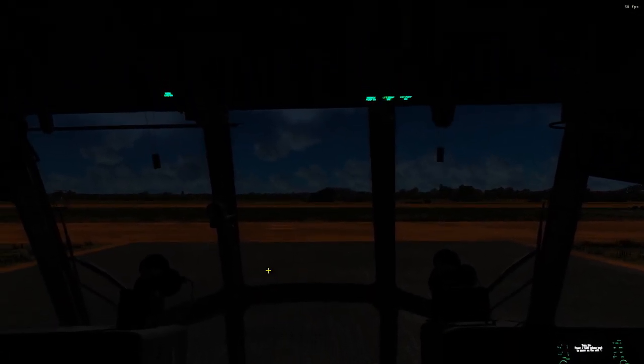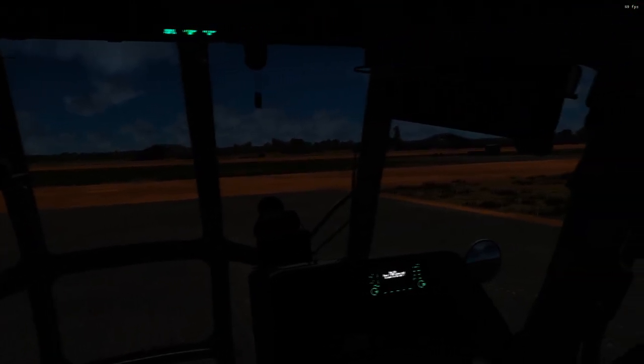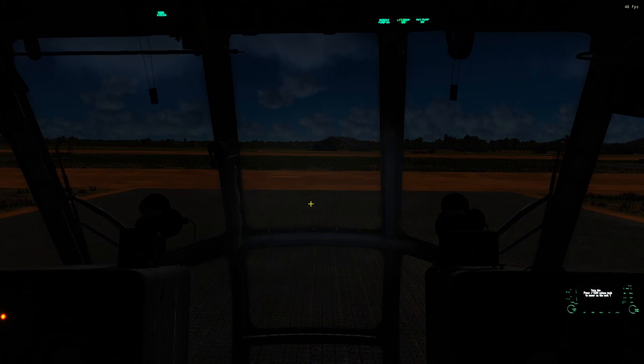Hey guys, it's dark in here. Let's turn some lights on. In the Hip, like everything else, we have a flashlight and by default it's on Left Alt and L, and it gives us a light that follows our cursor around.